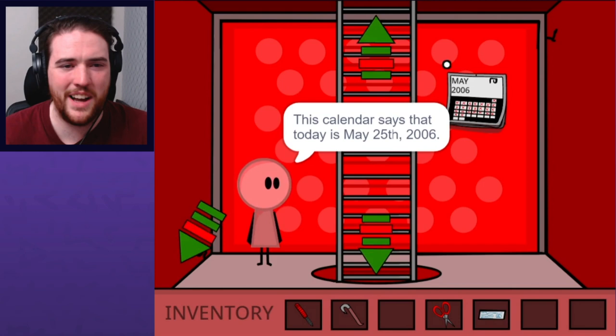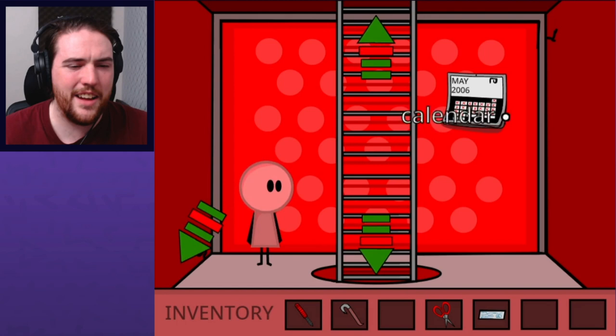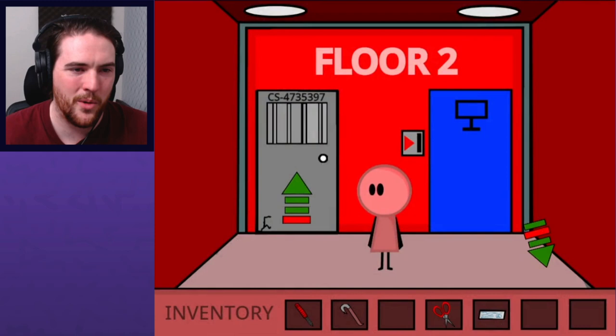Why did I just read that as a day and not a year? May 25th, 2006 — I'm almost certain that's incorrect. I can't think of a keypad or anything that we would need that for. The numbering of everything is getting notably more complex. Hey, I think somebody's in here. Hello? Is somebody there?